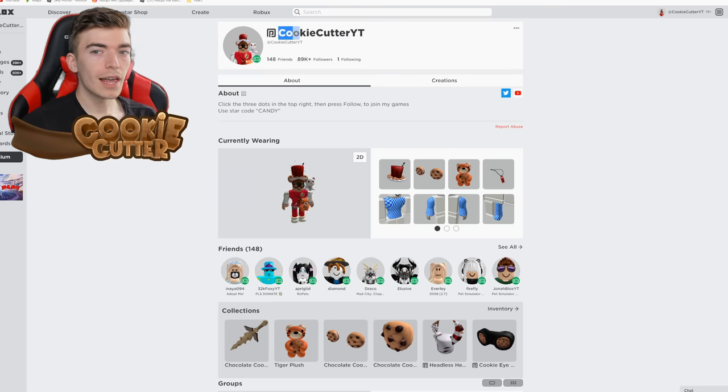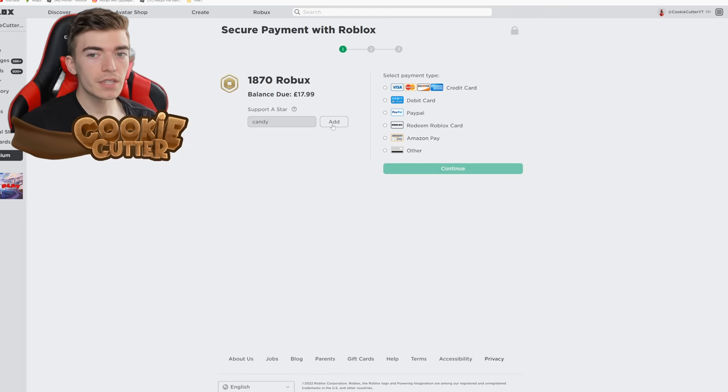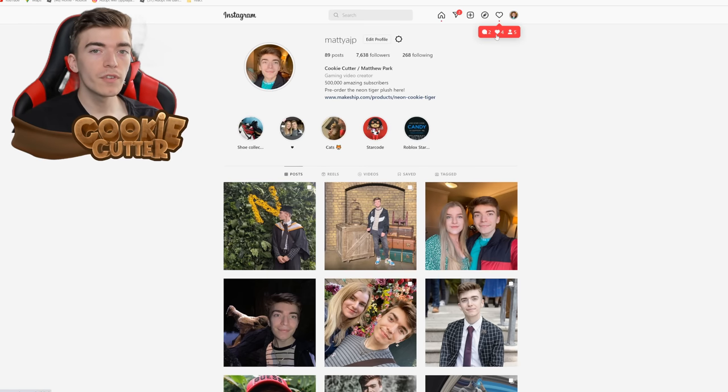Follow my Roblox profile at Cookie Cutter Whitey — I need to get 100,000 followers, click the three dots and press follow. If you're buying Robux, be sure to use star code KANDY to support me — you lose nothing and it helps support me directly. For behind-the-scenes photos and more, follow my Instagram at MattyAJP.